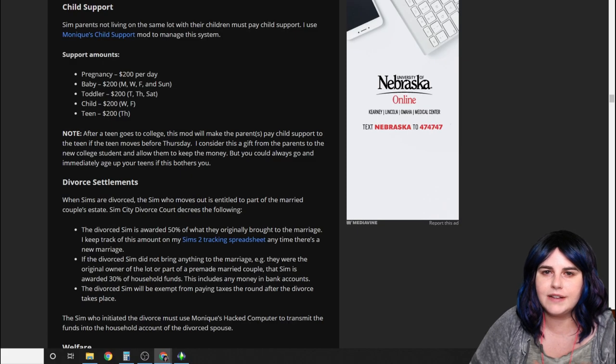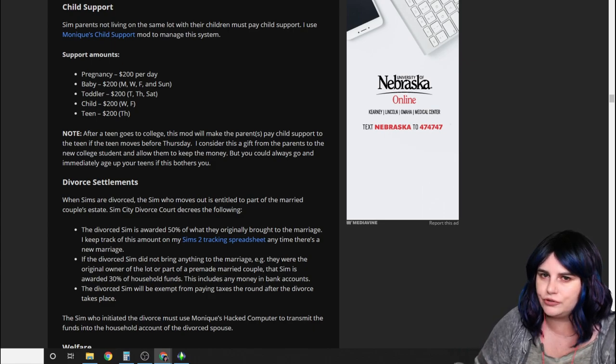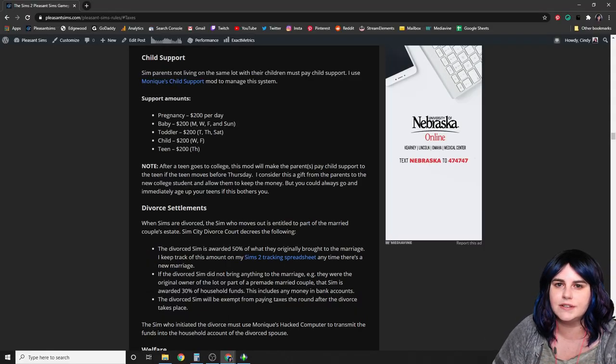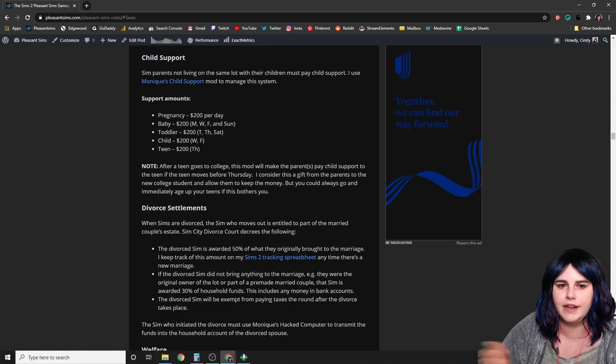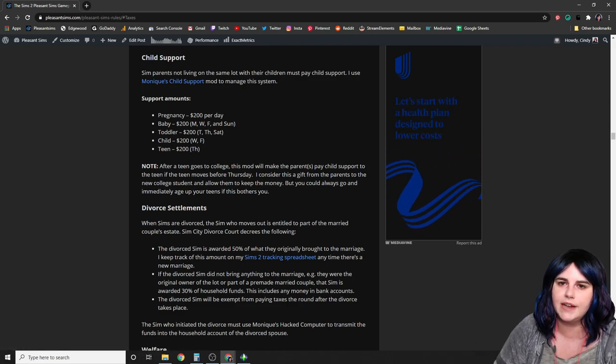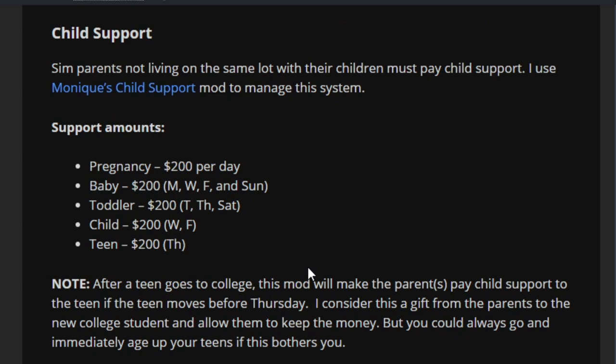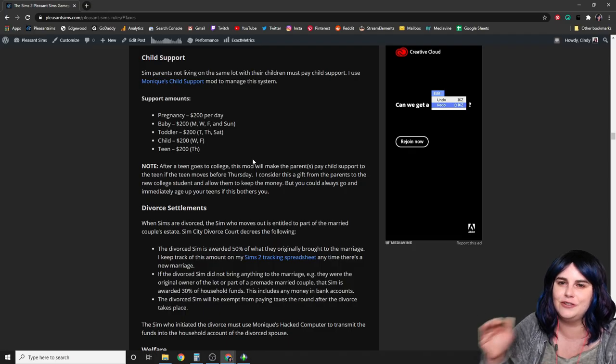All sims who don't live with their biological children have to pay child support. I use Monique's Child Support mod, which automatically manages the system. When you play the household that should receive child support, it's automatically paid and you get a pop-up notification. Support amounts: 200 simoleons per day during pregnancy; 200 simoleons on Monday, Wednesday, Friday, and Sunday for babies; 200 on Tuesday, Thursday, Saturday for toddlers; Wednesday and Friday for children; and just one day a week for teens. The amount decreases as the child gets older.